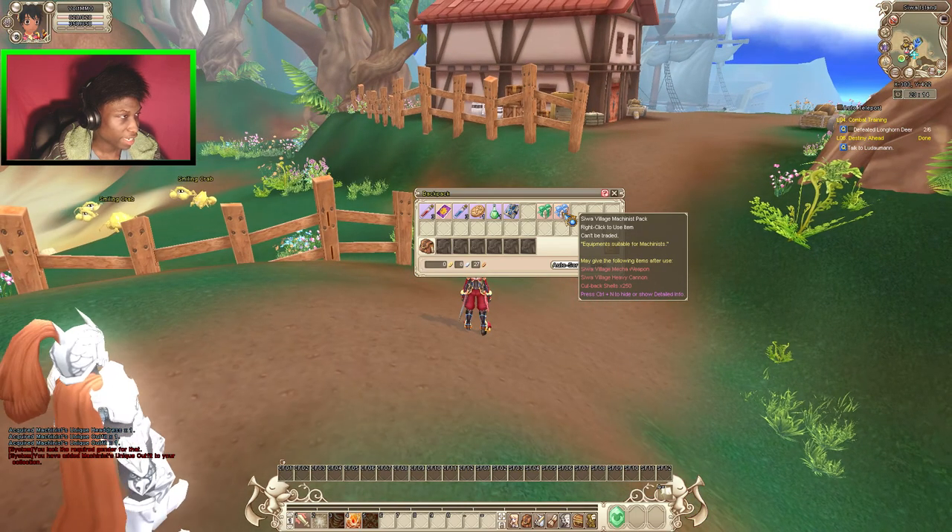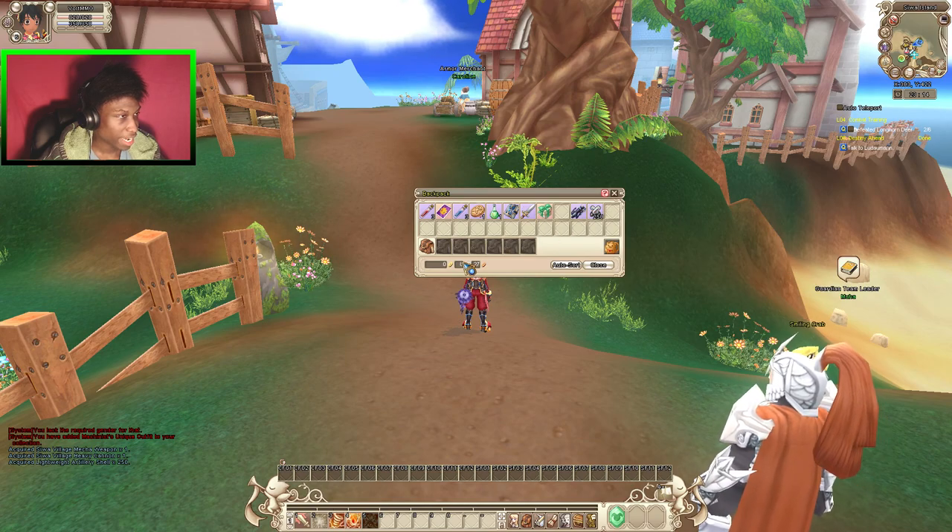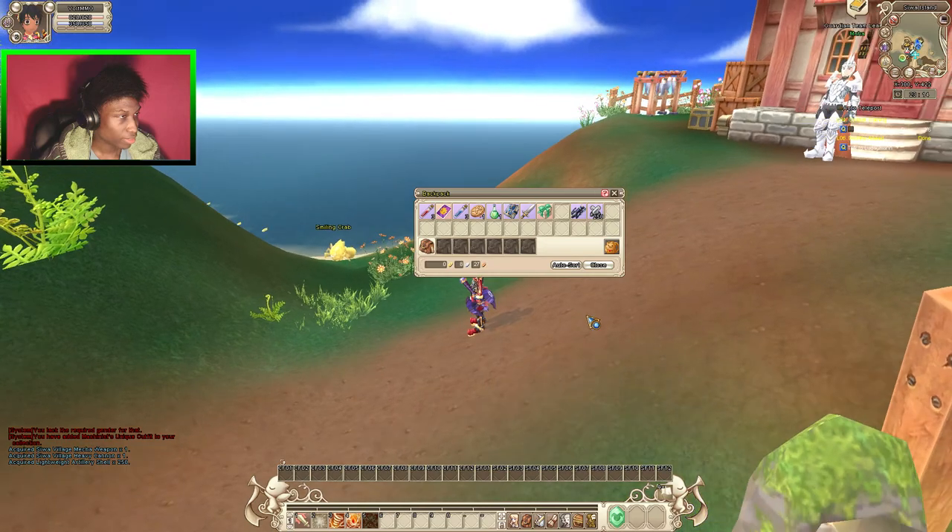Now I have two talents and one of the packs. Let's open this — and I'm gonna take the axe or hammer.